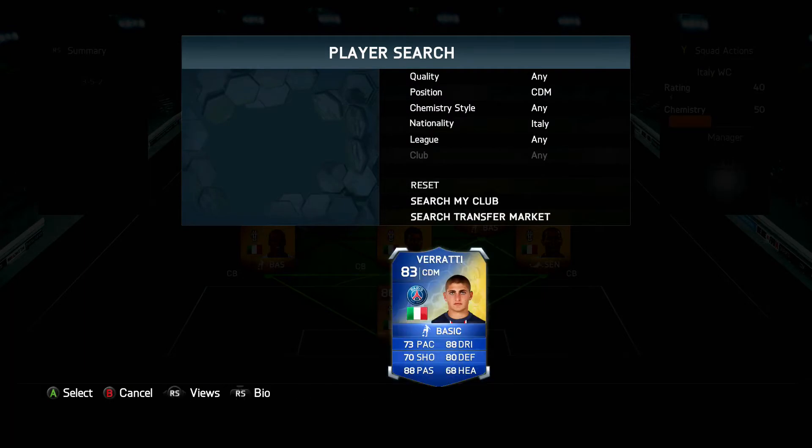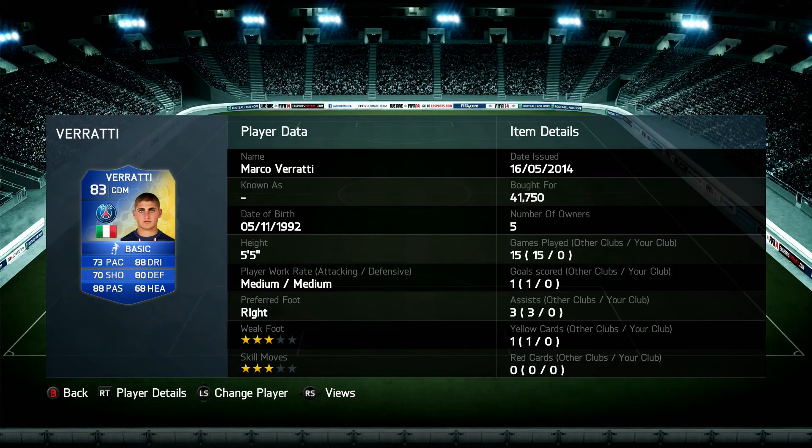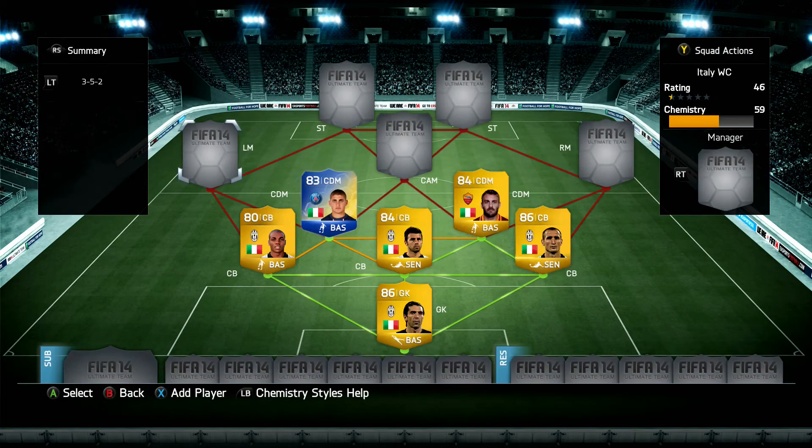Moving on to the other CDM — Marco Verratti, 83 rated, Team of the Season card, for 41k. Fantastic price — his price is hovering around 40 to 45k. For 73 pace, 88 dribbling, 70 shooting, 88 passing, 80 defending, and 68 heading — fantastic stats. Works fantastically well in any midfielder position, centre mid or CDM. He's a very good player to have in that CDM role.